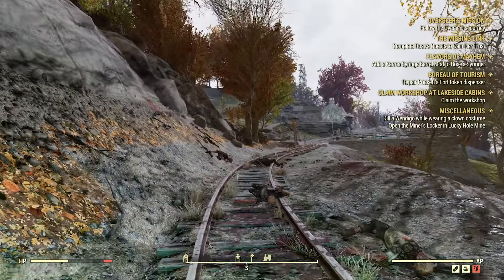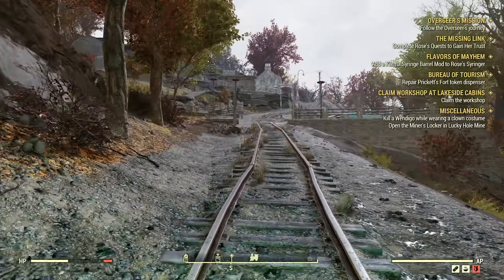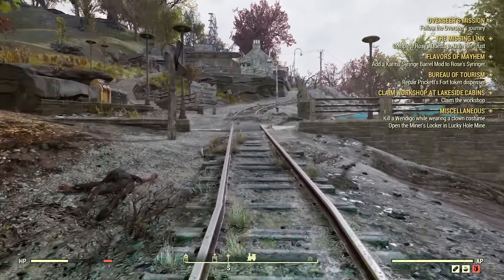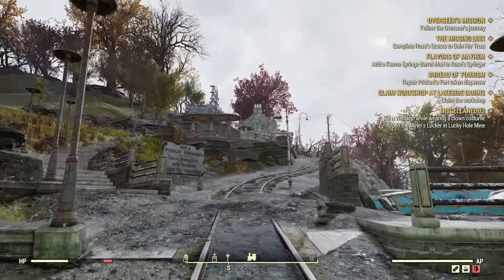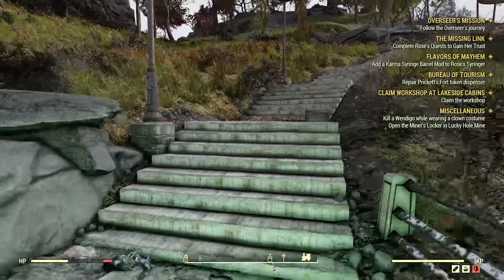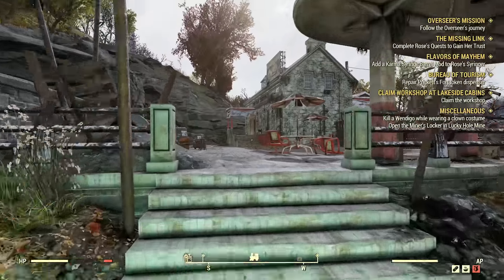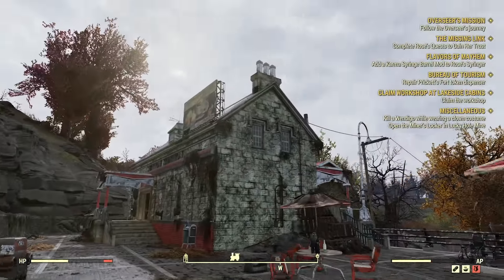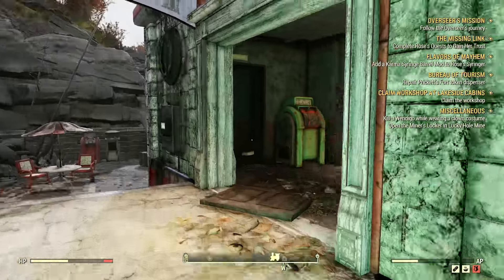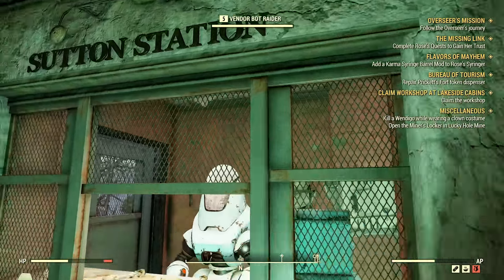The beauty of Fallout 76 is that if scavenging and scrapping isn't your thing, you can focus on caps and make your way in the world that way. Knowing where the traders are is key to this, so familiarize yourself with the world. You are guaranteed to find a trader at every train station in West Virginia, so it's worth trekking along the tracks to unlock every single one as soon as you possibly can — although stay within areas at your level, otherwise you'll get smashed pretty quickly. Traders not only buy weapons off you, but they'll also sell you parts for building your base and repairing your weapons.